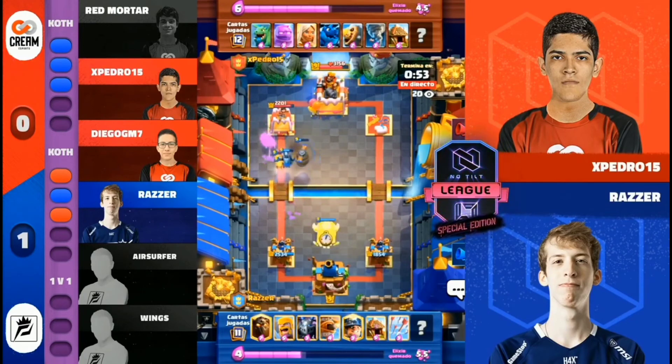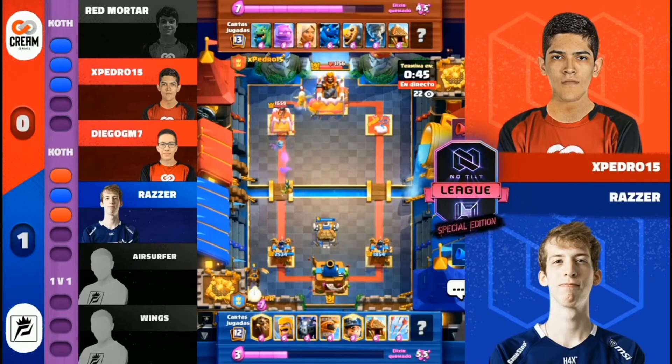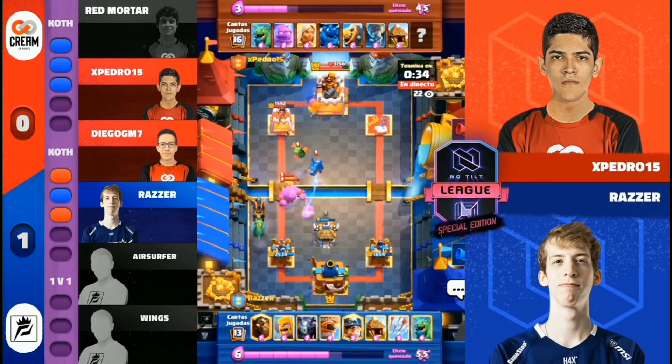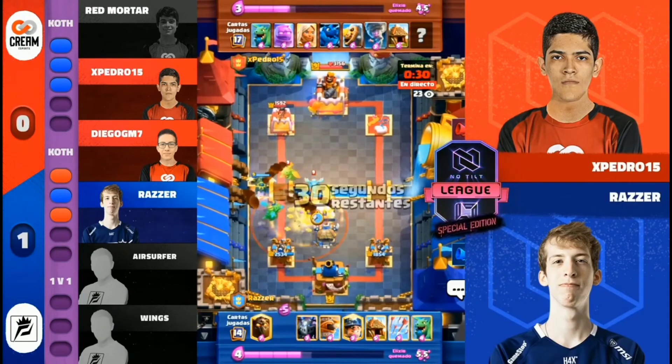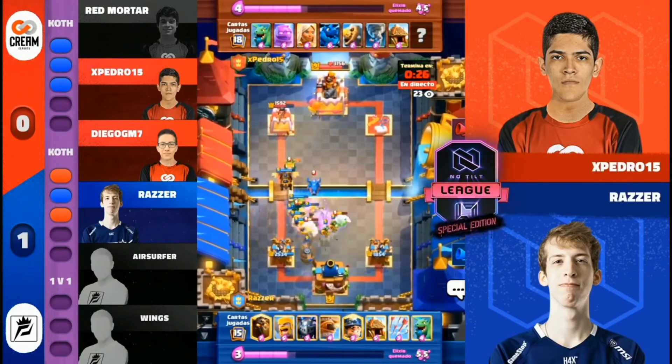Here we go, final minute of regulation. Razor way, way ahead — last man standing for Team Purple in this set. And you can see Pedro tipping the hat going, I don't know any way past this. Loading up E-Golem Battle Healer Electro Dragon, but gonna have to spend a lot to even try to break through and then still deal with a supported Lava Hound going the opposite direction.